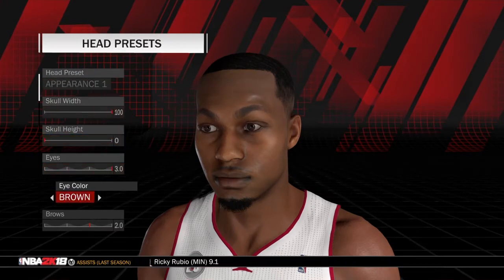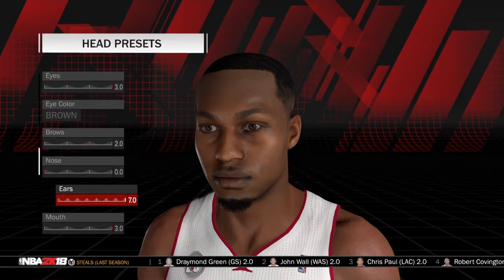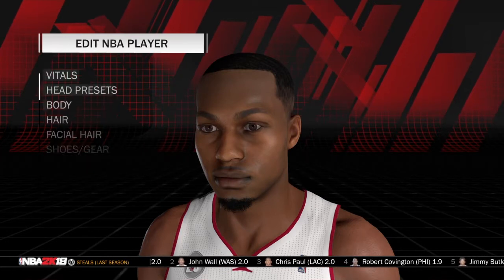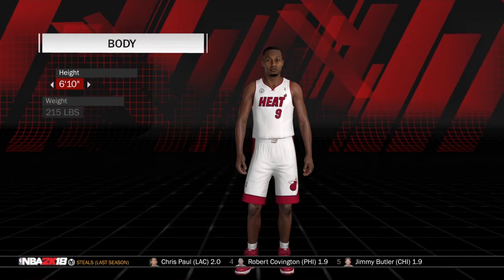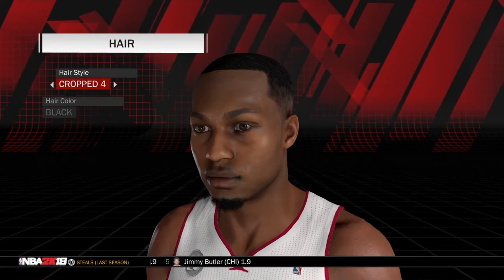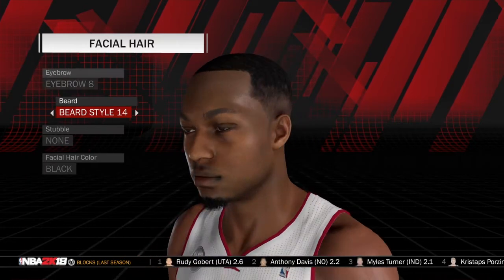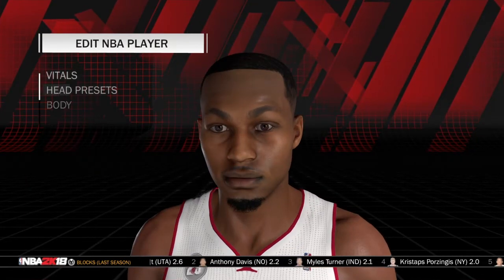For appearance: slot one is 100, slot two is 0, slot three is 30, brown. Nose is 0, ears are 70, mouth is 30, chin is 0. He is 6'10", 215 pounds. His hair is crop 4, black. Facial hair: eyebrow 8, beard style 14, stubble none, hair color black.